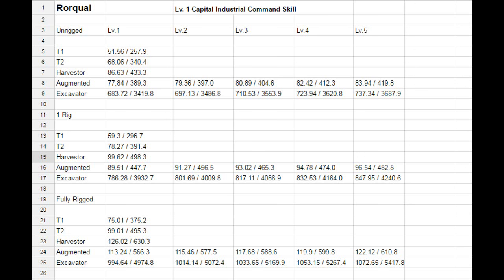For the single-rigged Roqual without industrial core: Tech 1 yields 59.3, Tech 2 yields 78.27, Harvester yields 99.62, Augmented drone yields 89.51, and the Excavator yields 786.28 m³. At level 5, the Augmented drone reaches 96.54 and the Excavator reaches 847.95 m³.